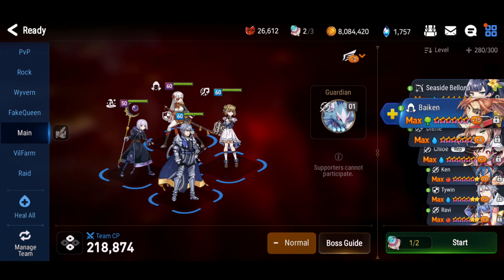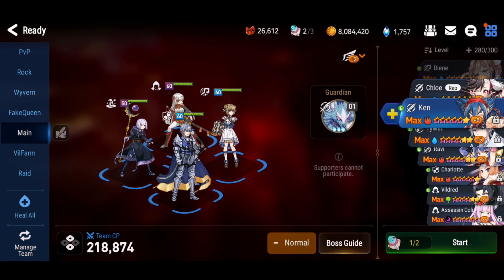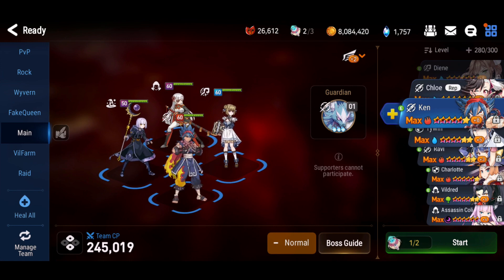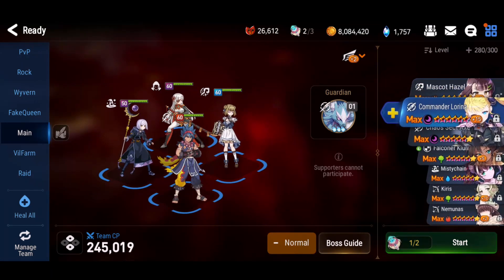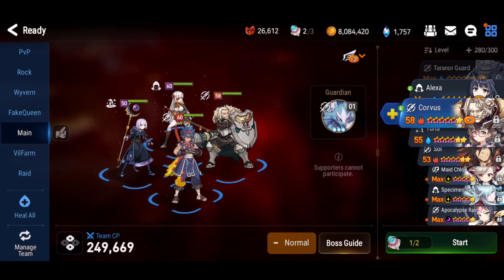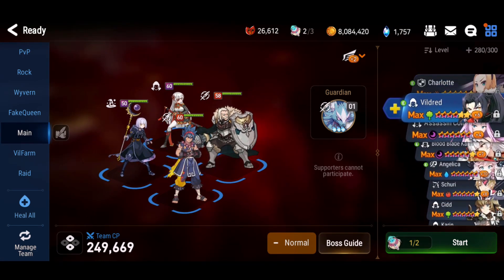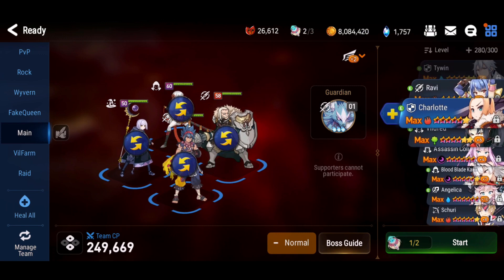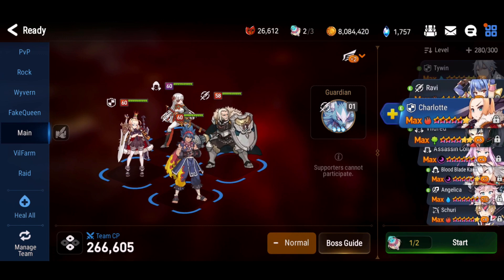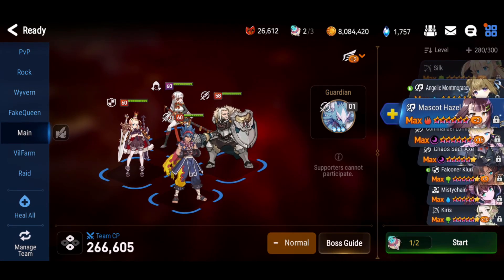Yeah, tank and a buffer — I think that works. For the team build, Ken can definitely do single target and guaranteed defense break. Next one — Corvus, for the laughs. I'm using Corvus because he can decrease combat readiness, and some of the enemy skills increase their combat readiness. I'm also going to use Charlotte for the AoE — she'll be the AoE DPS. And the last one will be Hazel.